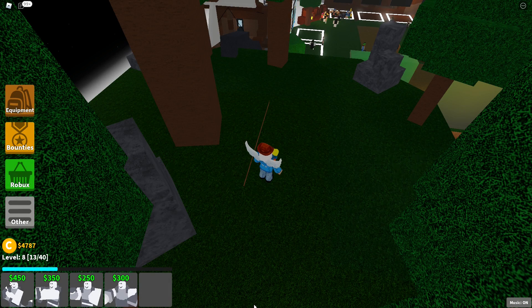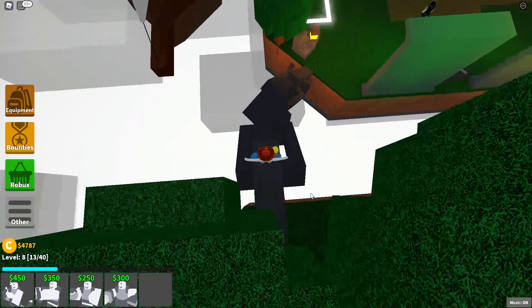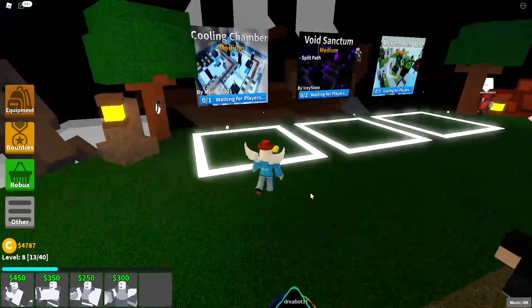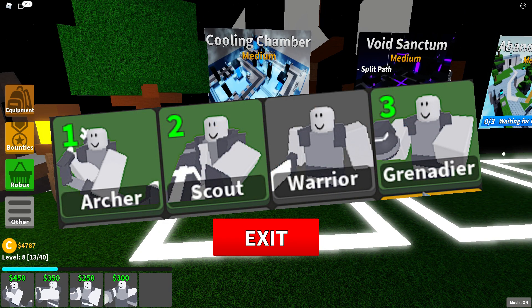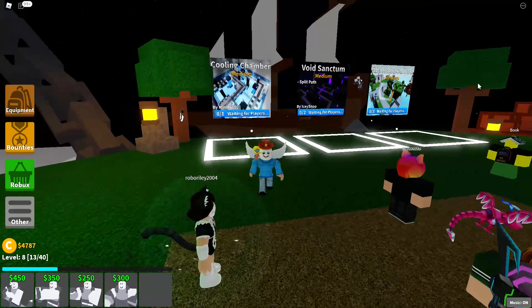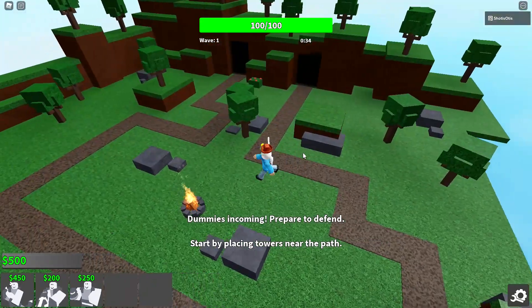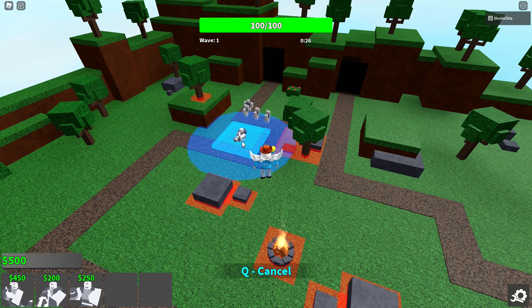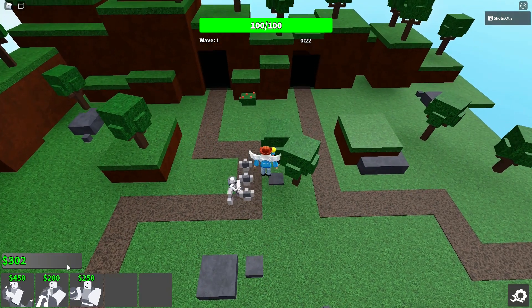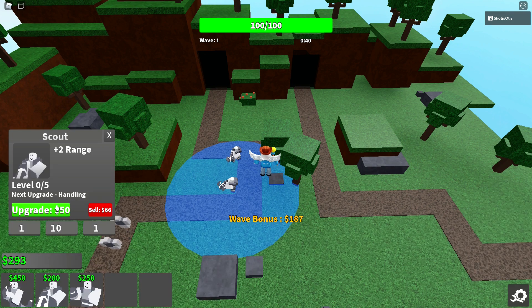Alrighty, we've already equipped our towers and learned how to navigate CTD's user interface. Now it's time to learn how to place down and upgrade towers. Let's hop into a match by going into the lobby and selecting a map and difficulty. For this example, I'll be using the Grenadier, Scout, and Archer, as they have a pretty nice variety of placement and use styles. Now that we're here, let's place down our first tower by selecting it and dragging it to where we want. I went into the in-game settings and turned off Floaty Placement so towers are way easier to control. If you select the wrong tower, you can cancel the action by pressing Q on your keyboard. Once a tower is placed, you can upgrade it and read its statistics by clicking on it and pressing the upgrade button.